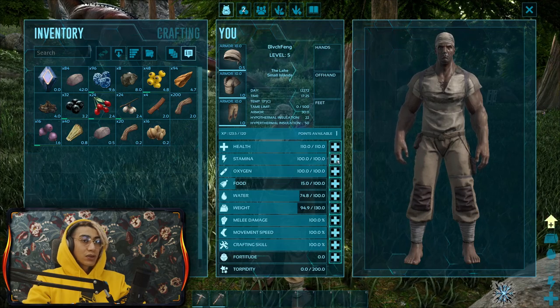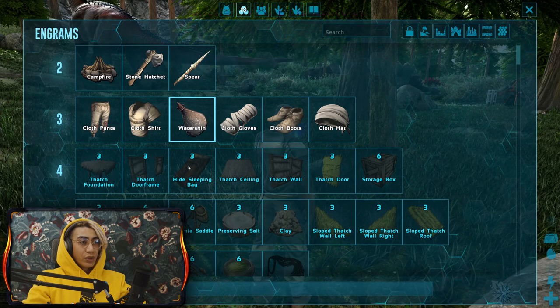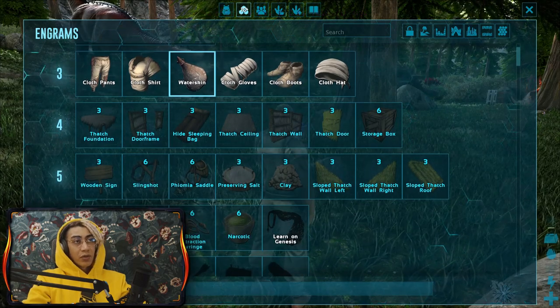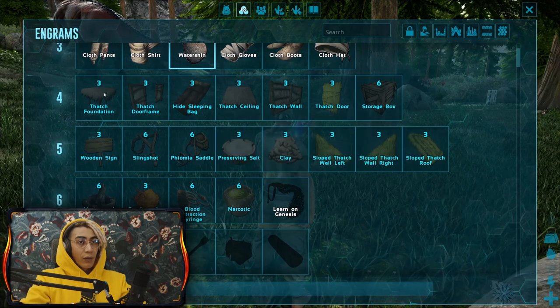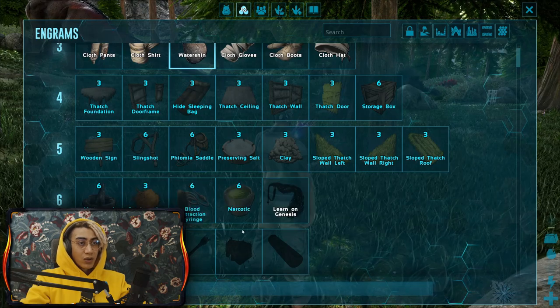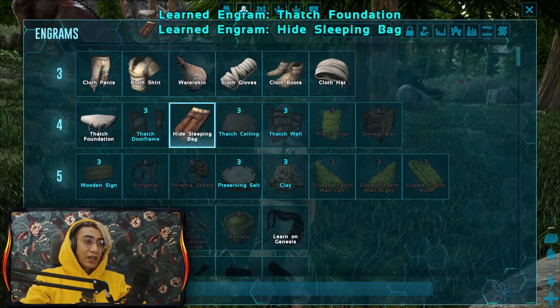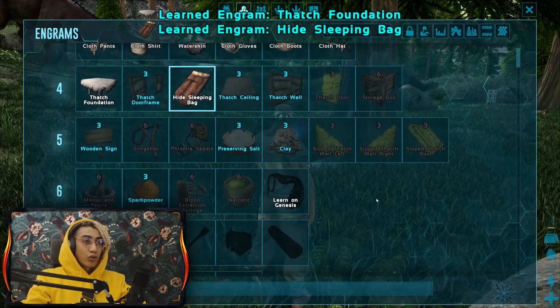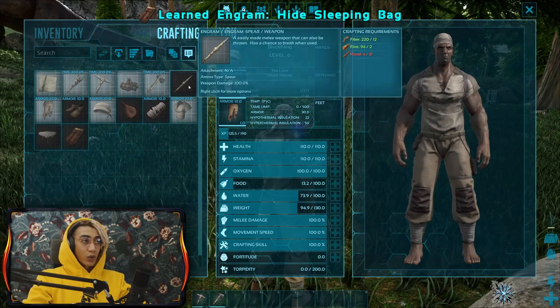Once you put a point into a stat, it takes you automatically to the engram list in case you want to learn something. We have 10 points so we should be a little bit wise with it. I'm going to learn a thatch foundation and a sleeping bag. What we should also be crafting is a spear.